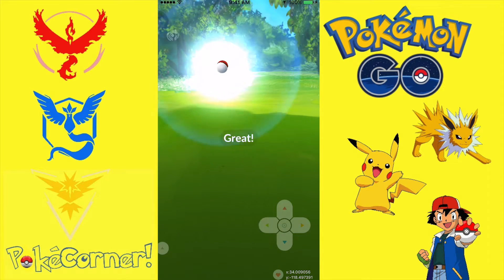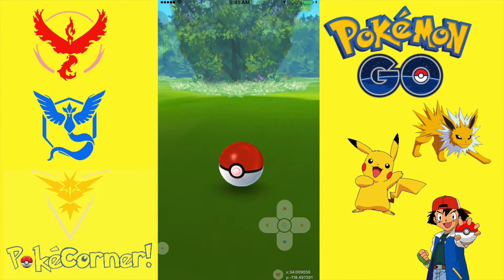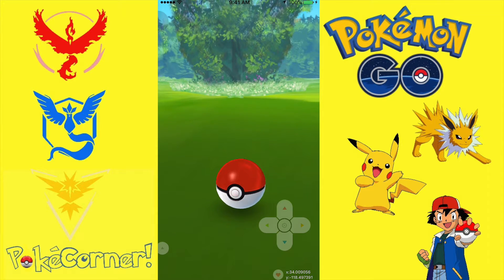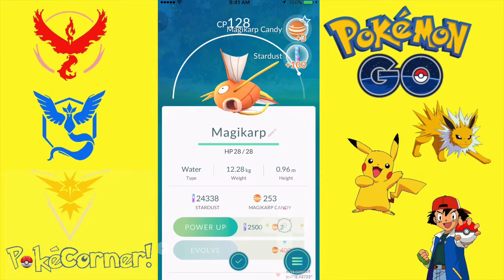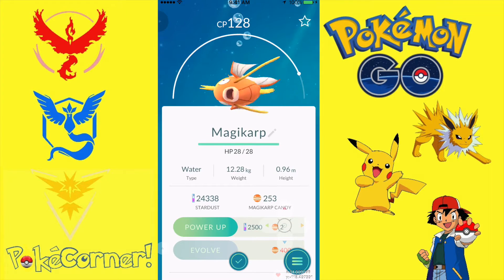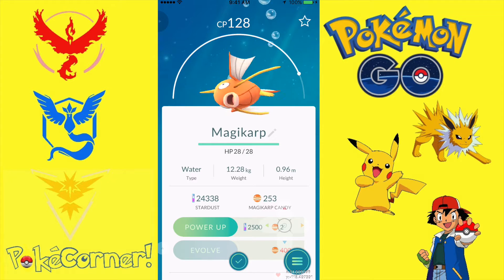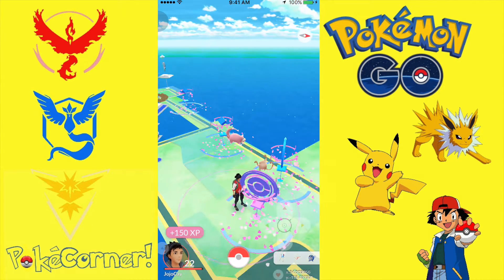Let's grab this guy. I will show you how many I have right now — I think I have over a hundred. It'll tell us right now. So I have 253, so I'm on my way to the 400 to evolve this bad boy to Gyarados. I really wanted to do the 400 because that's going to be really cool when we evolve that guy. So anytime I see one, I'm going to get one.